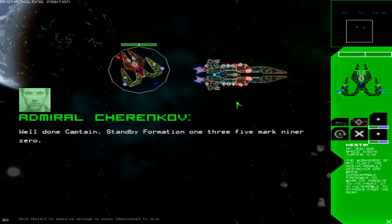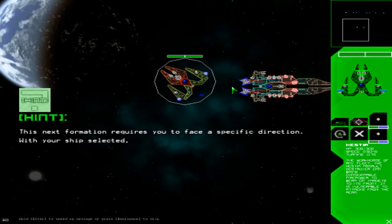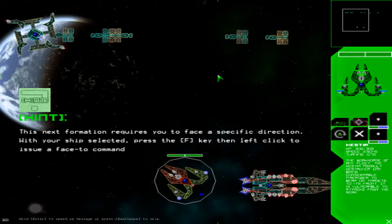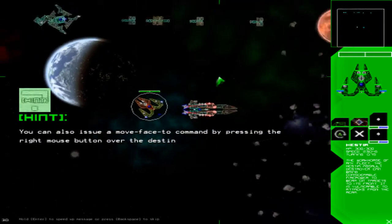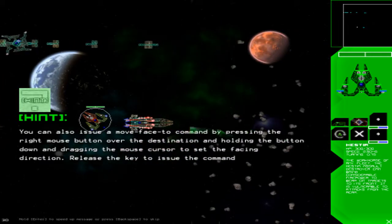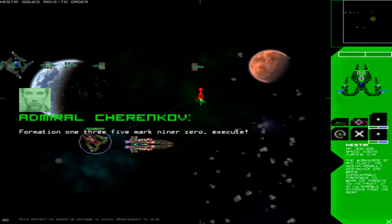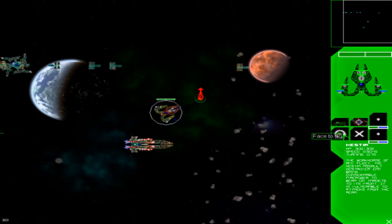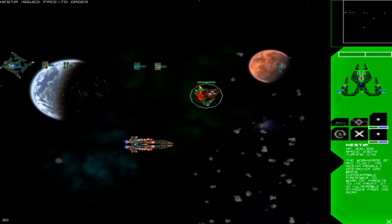Well done. This next exercise requires you to face a specific direction. With your ship selected, press the F key and then left-click to issue a face command. So essentially he wants us to face a certain direction — I'm going to navigate over here and then use the face button. We're going to face this direction here, simple as that. Excellent — you may carry on, captain.